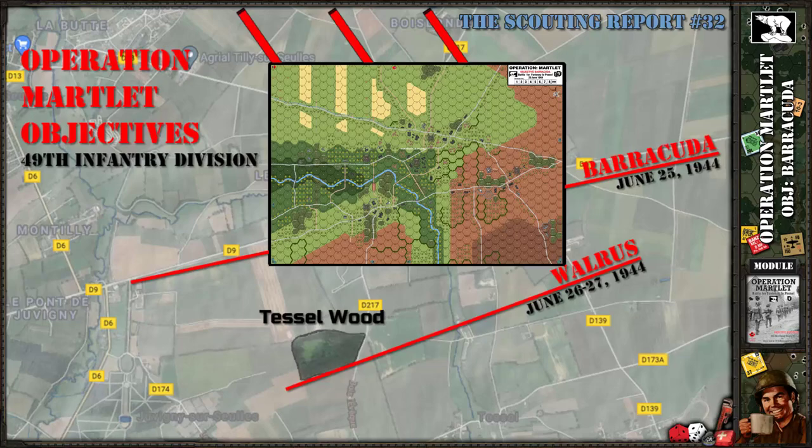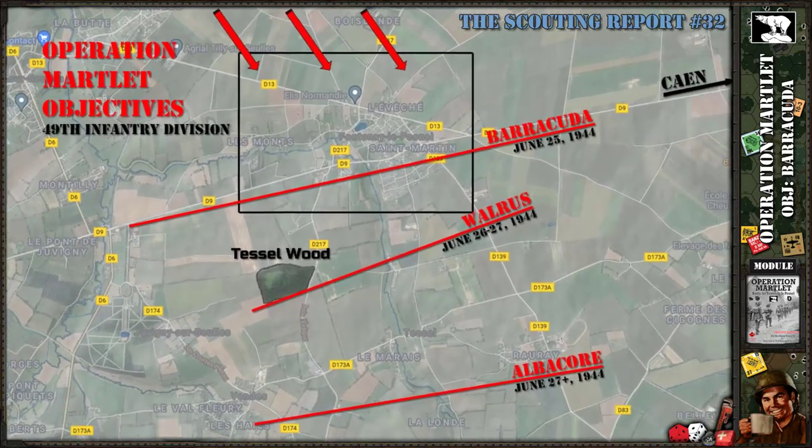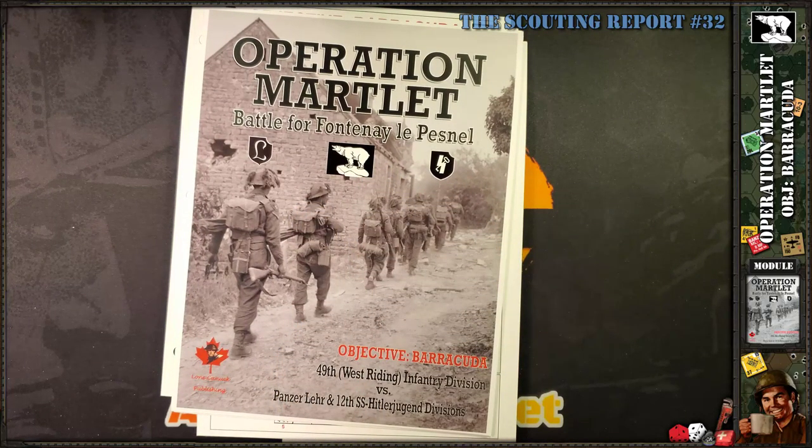I'm assuming the three modules will be linked in some way to form one large Operation Martlet composed of Barracuda, Walrus, and Albacore — either as one large tactical mission or played sequentially where the outcome of one affects the beginning of another. That would be very cool. Then again, they could be completely separate modules, but having all three objectives as one large operation would be a fantastic design.